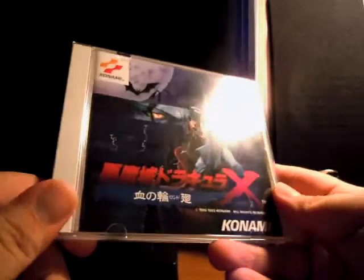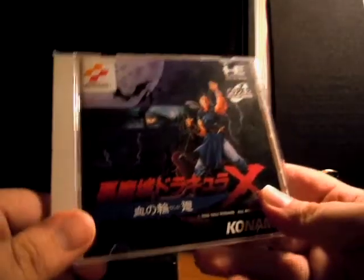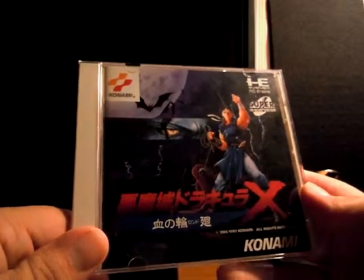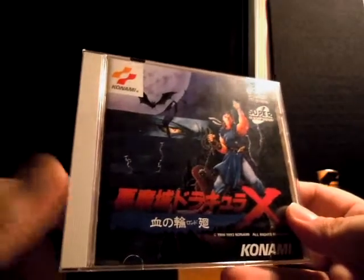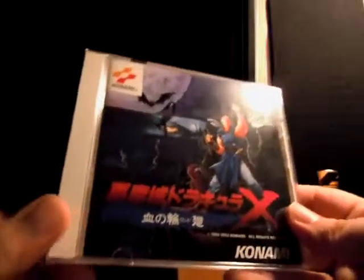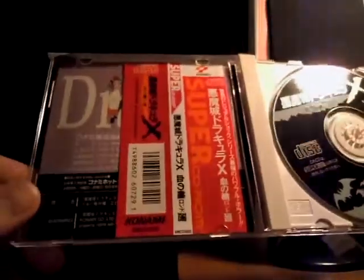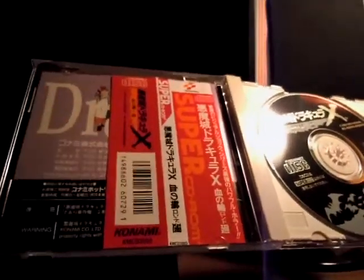Next up is one of the holy grails of PC Engine collecting, and I finally got myself a copy of Akumajou Dracula X Rondo of Blood — or Chino Rondo as the actual box says. We did get this in the West on PSP and on Virtual Console for the Wii. The PSP version specifically put me off getting the real thing for a while, but since it's gone down in value because of those other versions being released in the West, it made it a lot cheaper. This copy is quite minty, the obi's there and everything — pretty awesome.